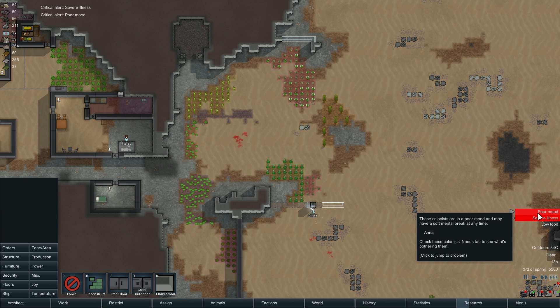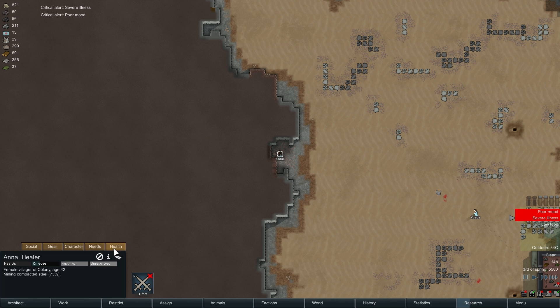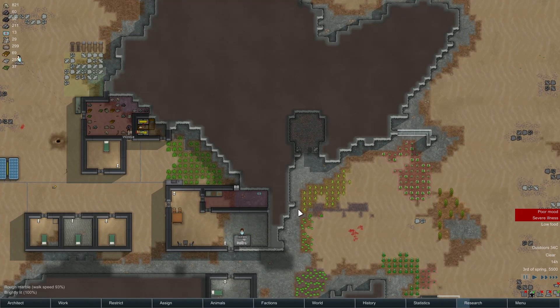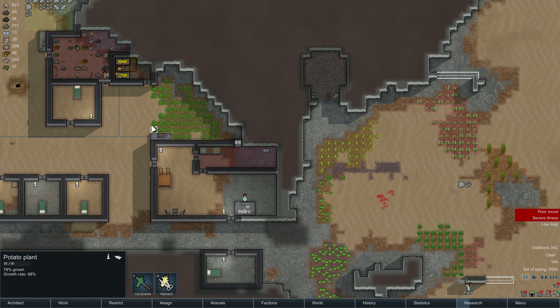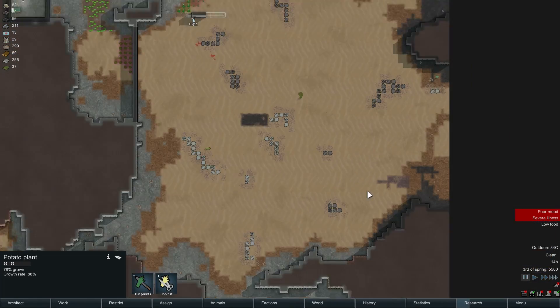Critical mood alert. Anna? What are you upset about, Anna? Darkness. Feeling bad. Sick. Ugly environment. Hot. Moderate amount of pain. Urgently hungry. Are we completely out of food? We are completely out of food. Shit.